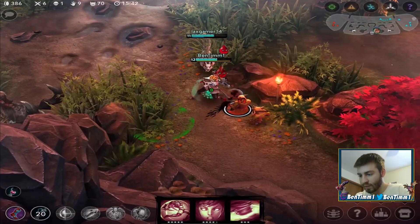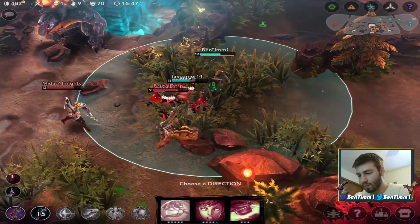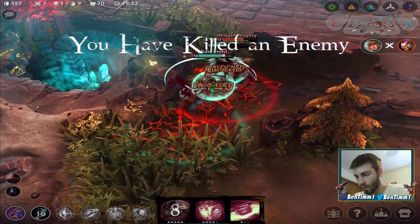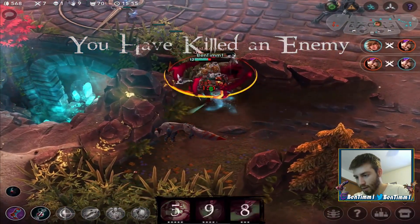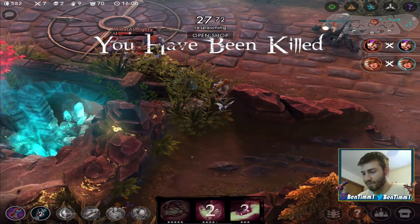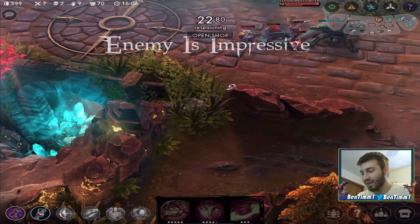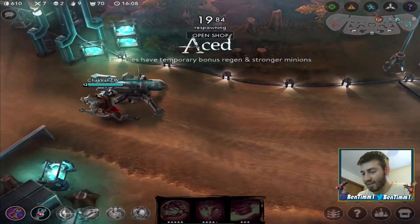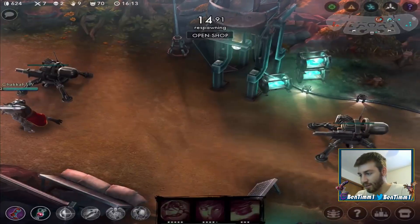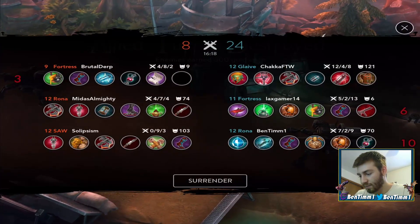I'm actually gonna get some total plates too. Since I got my Clockwork I might get an Eve of Harvest. There we go, dealing quite a bit of damage and she's fighting me right now. Oh, why did I stay in there — she was like one hit. I thought I had my Foe Splitter up but it didn't work, and then they got the ace. Glaive needs to stick with us — stick by us and we shall win.